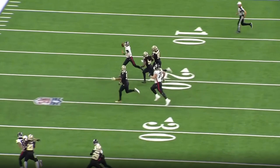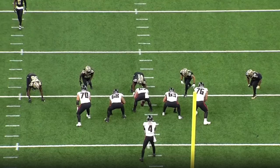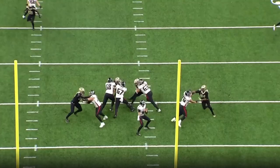I also wanted to highlight his lower body strength, especially on the escape on this sack right here. As a scrambler, that's a great asset to have — strong core, strong hips, strong thighs to be able to break arm tackles and stay up in the pocket or escape.